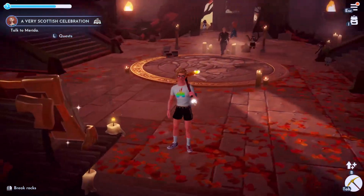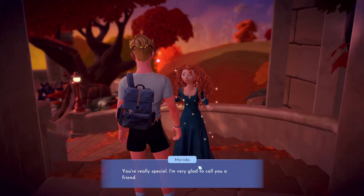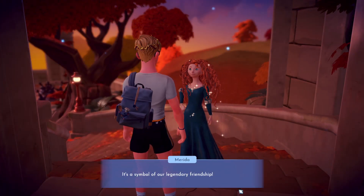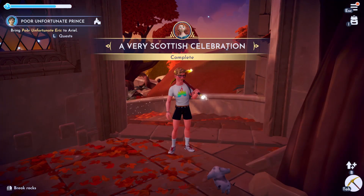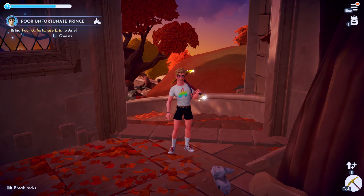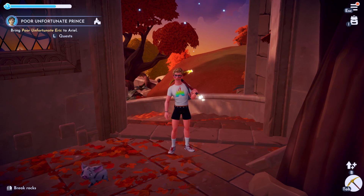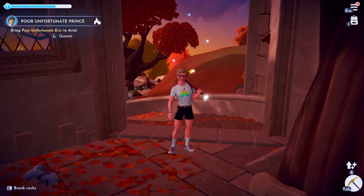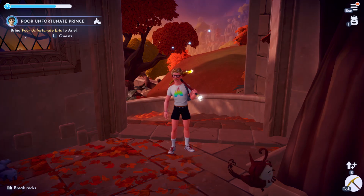Once they've had their little chat about how proud they are — which is very sweet — go talk to Merida and she gives us a lovely Scottish outfit. A Very Scottish Celebration is now complete! I hope that was a useful quest guide. Consider subscribing as I cover all the newest Disney Dreamlight Valley quests on release day. You can also find the rest of the quests for this new DLC in the playlist on screen.